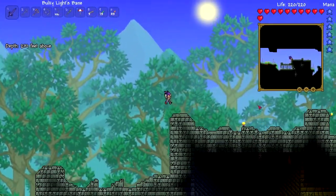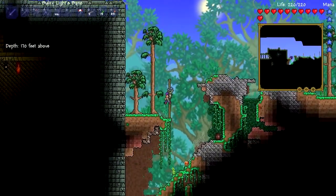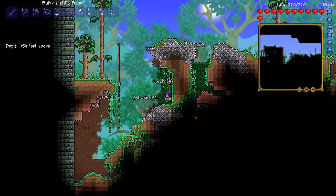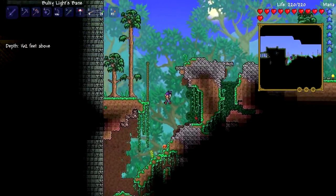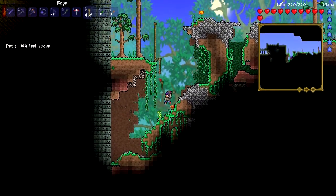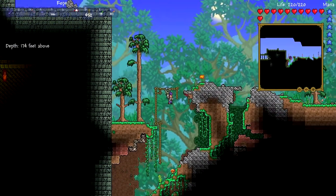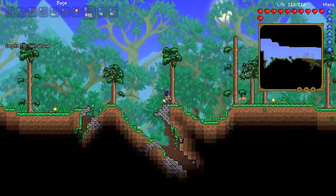Also not Skeletron - I need to kill Plantera and the Queen Bee. I also have to kill the Brain of Cthulhu if I can find a Crimson. If there's no Crimson on this world I think I'm just gonna make another world so I can find different biomes, because I do want to get as many items as I can. I really need a grappling hook or an extra jump because this is getting ridiculous. I'm going to use ropes everywhere - it just messes up the world tidiness and I don't like it. I like my world to be organized.